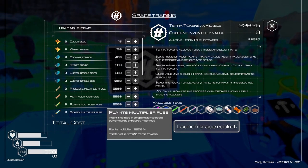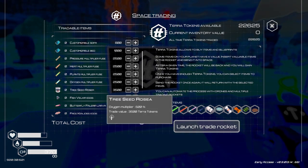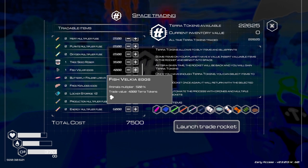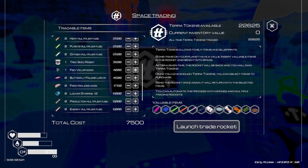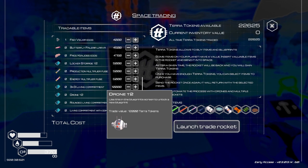22,000. Nice. Okay let's see what we can get. Pressure. Trees - that's 600. One of those. Fish eggs, let's get some fish eggs. Butterfly larva. Frog eggs. Locker storage. Use this blueprint on the screen to unlock new blueprint - trade value 5,000. A drone! Let's order a drone.